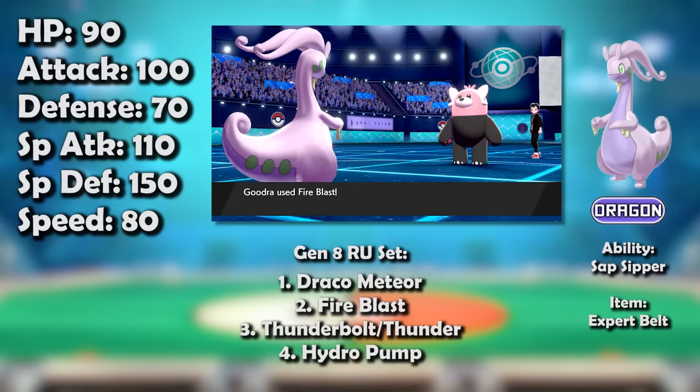Goodra tore the metagame up. Then the Isle of Armor DLC came around and it knocked Goodra down a peg — fortunately, this meant it was only 'very good' as opposed to straddling the border of broken like it had been before. It was similarly effective at getting on the field and threatening the opponent, but counterplay on both sides of the spectrum significantly expanded. RU now wielded the likes of Bronzong, Gardevoir, Copperajah, and Milotic, in addition to Gigalith returning, making taking Goodra on defensively a reasonable prospect, while the offensive pace of the tier also increased with Pokémon like Barraskewda, Tauros, and a Poltergeist-wielding Golurk, making Goodra easier to pressure.